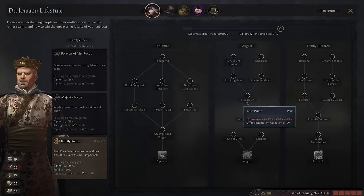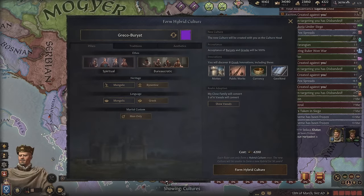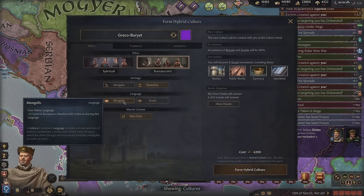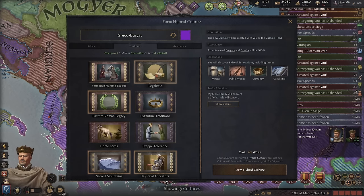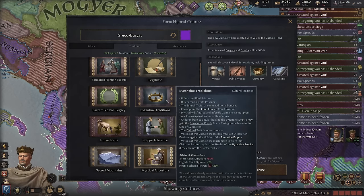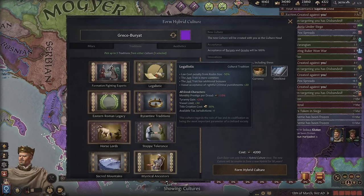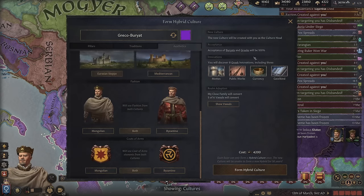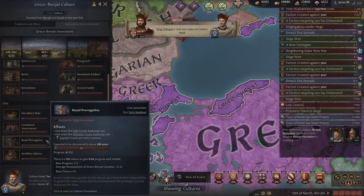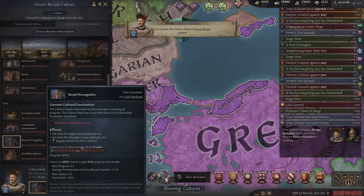I still recommend doing the 'do no more than necessary' option unless you have mystical treatment. Since I'm going to survive it, I'll just do no more than necessary — this gives me a huge boost. Unfortunately some of my heirs died, but I became immune to measles. Right after I got smallpox, but now I'm also immune to it. Once I finished schemer and got enticing opportunity, I'll swap to family focus and go for groom to rule and true ruler. Our culture acceptance with Greek is 40%, so I'll form a hybrid culture. Between spiritual and bureaucratic I'll go for the latter. For Byzantine heritage we need to pick Mongolic language.